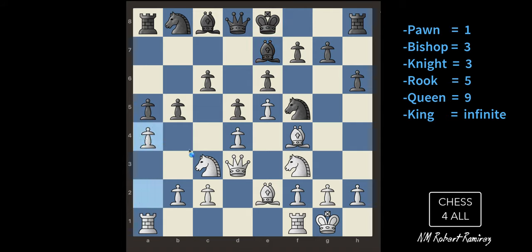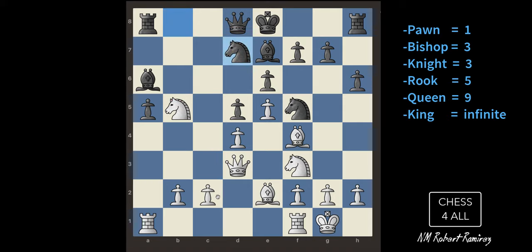He moved the bishop — he's ready to castle maybe. I think I'll start challenging his pieces. He developed his bishop and could have taken me but didn't. Now I'll take his pawn — that's a fair trade: pawn takes pawn, one point for one point. I don't want to take with the knight, because if he takes back he'd get my knight worth three points.